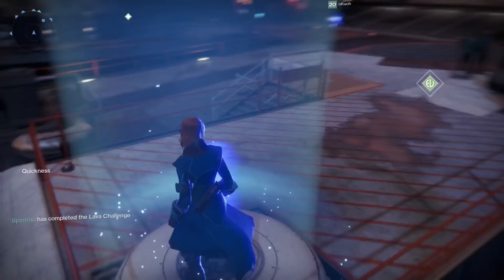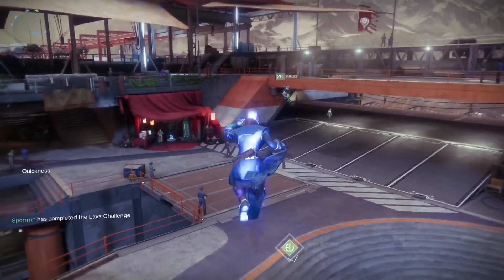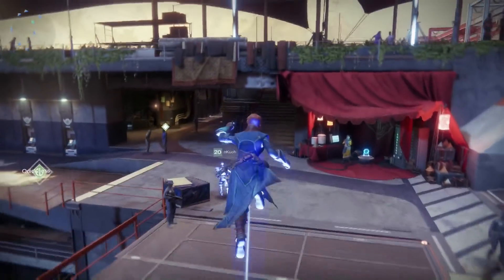When you get inside the circle you receive the buff called 'Quickness.' What this allows you to do is basically run super fast and jump super high. I was here with the end creature in the tower and we both ended up getting the power up.